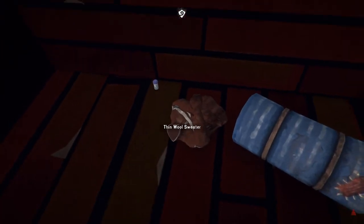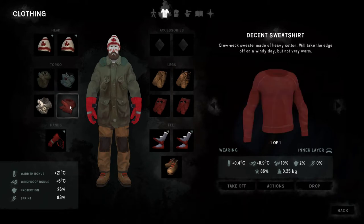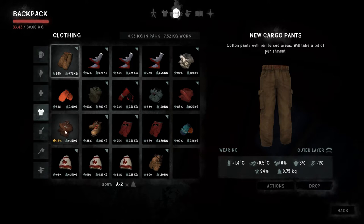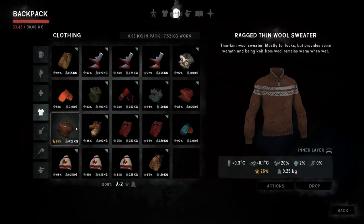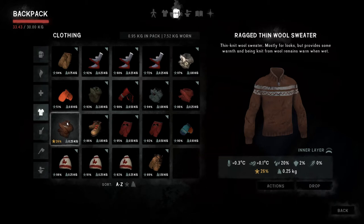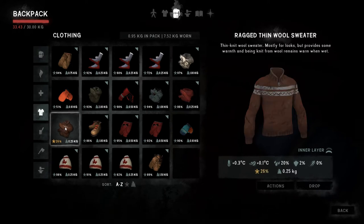That thin wool sweater — I don't think it can do anything for our clothing unless it's better than this sweatshirt, which I'm not sure it is. Let's just pick it up and check — it's in a horrible condition, same weight as the sweatshirt, same protective factor, better waterproofing. If it were repaired up I'm not convinced it would give more windproofing — the sweatshirt seems to have the advantage on windproofing but this has the advantage on waterproofing. So I'm going to drop it and leave it here against future needs.